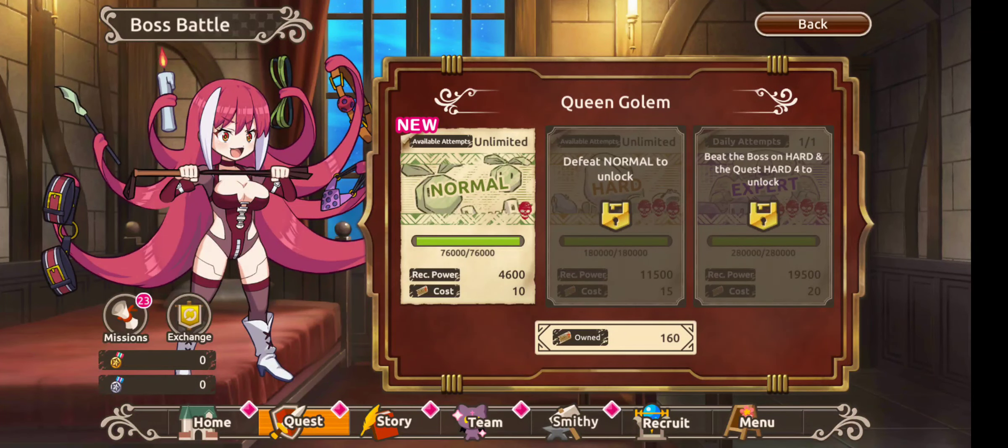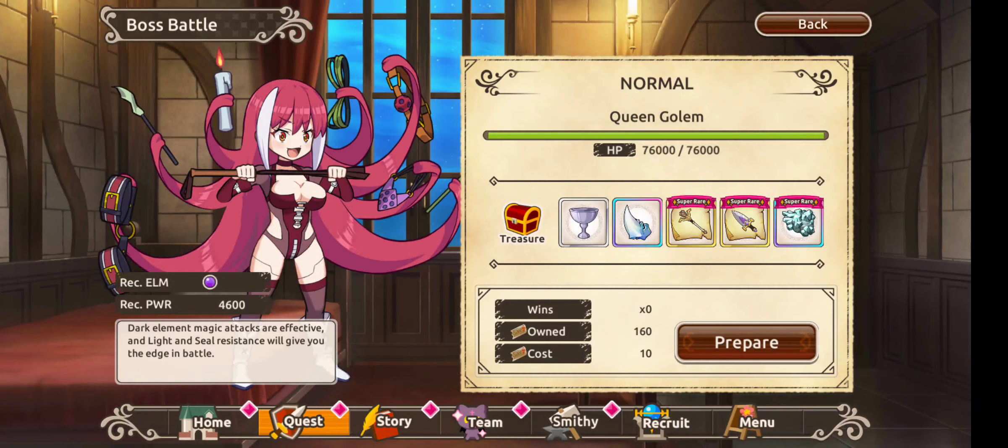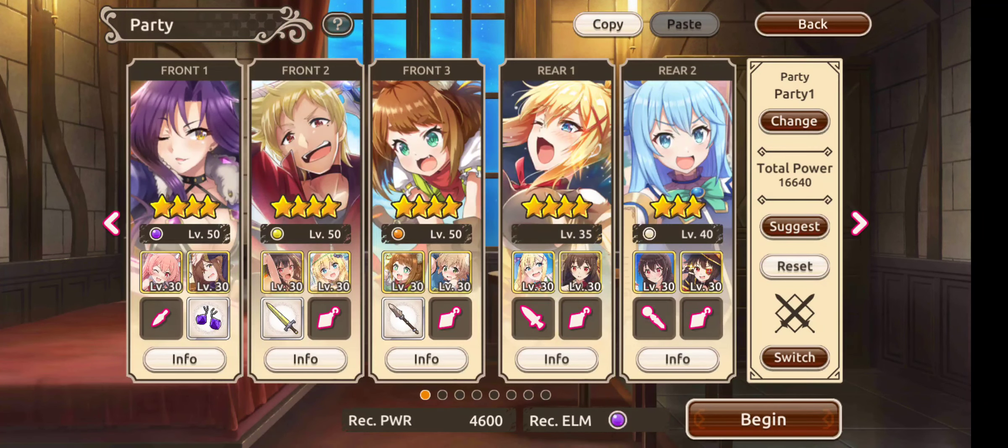The recommended power is just over four and a half thousand. I'll probably be able to farm the hard difficulty — the expert is going to be out of my reach at the minute. But yeah, we'll just jump into battle and I'll show you how it kind of works.